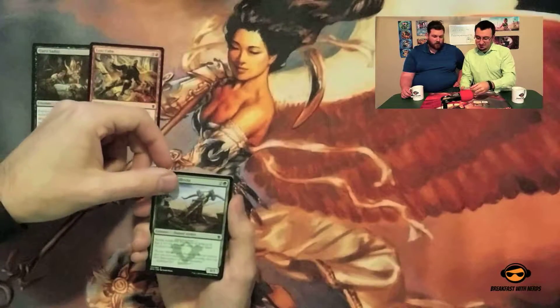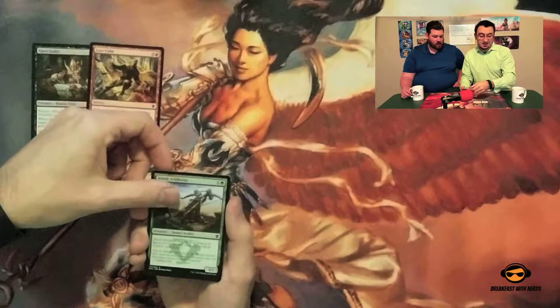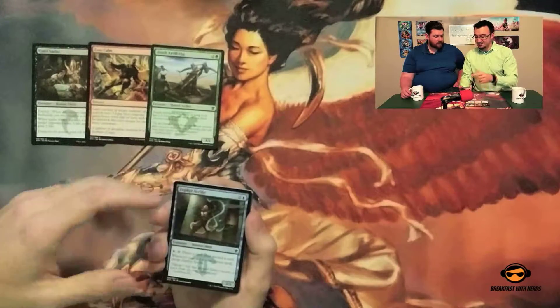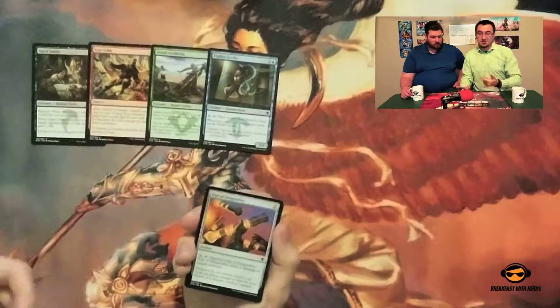Ainok Artillerist. Do you know what the watermarks in this set mean? Yes, they're the clans of Tarkir — that's where you have Temur and the other three-color combos. Gotcha. I obviously haven't played a whole lot of it.